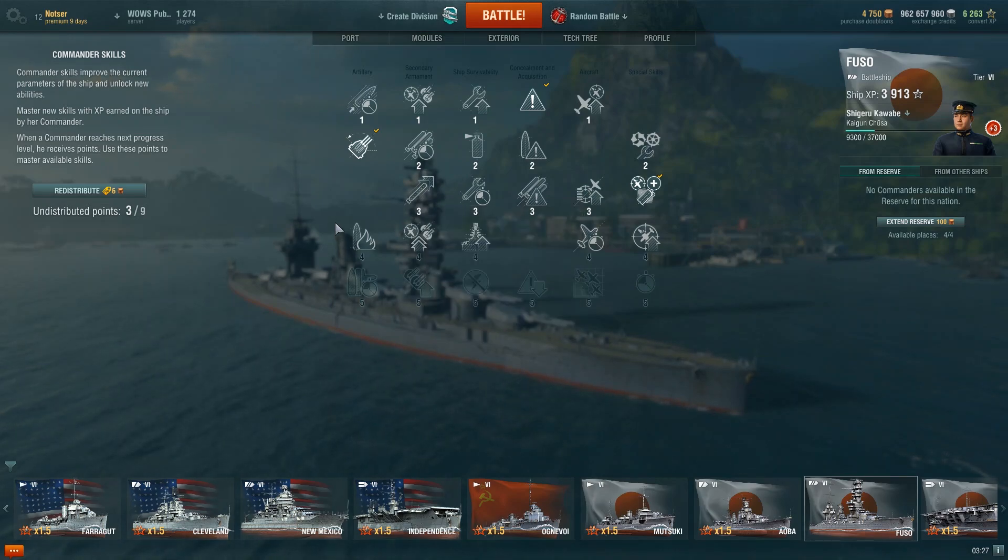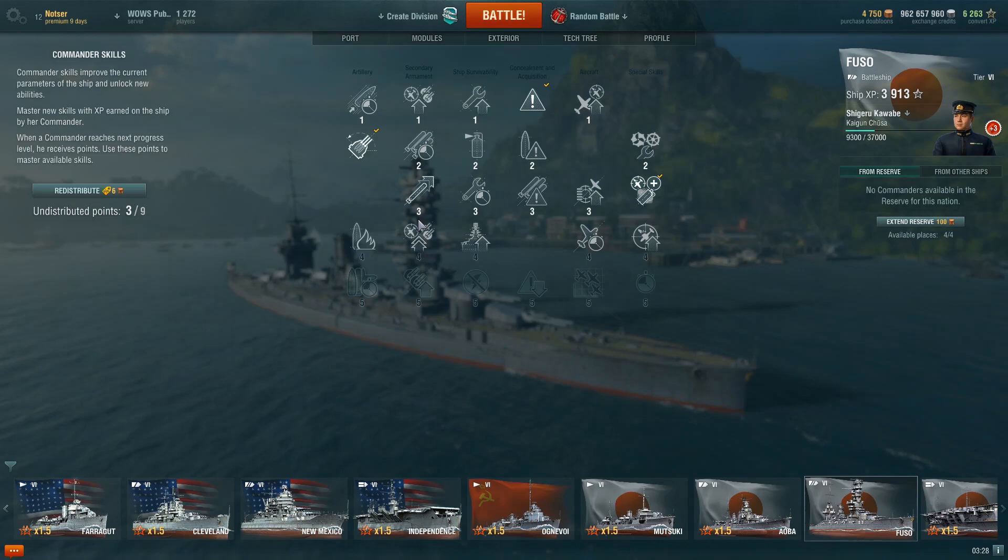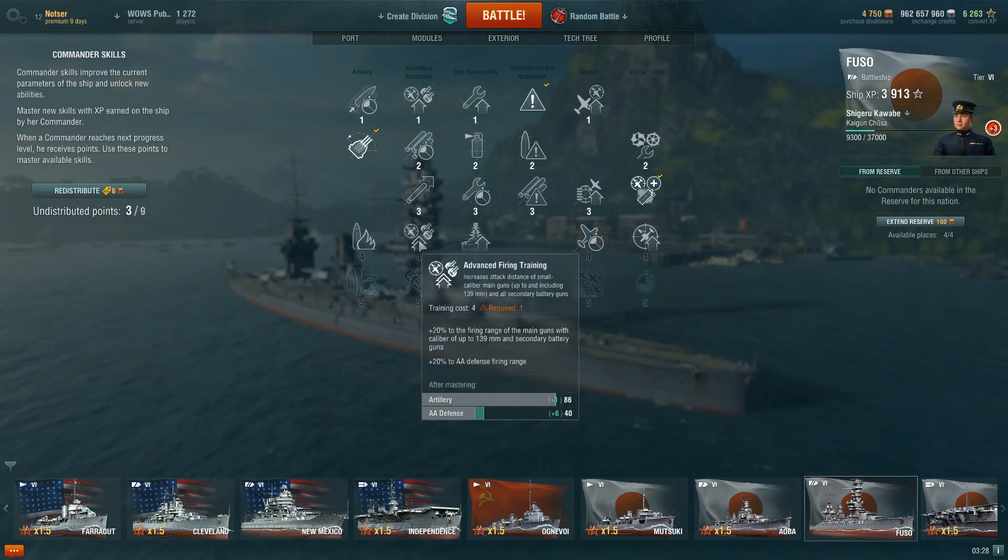Advanced Firing Training was also nerfed, but the secondary battery still benefits — so the Yamato's 155mm can still take advantage of it. I'm interested to see the secondary battery build, although I don't think it'll be that good. Six to seven kilometers is far too close for the Yamato at 12 kilometers range. I'd prefer a build that increases health, damage mitigation, torpedo traverse speed, and consumables. AA and gunboats will take Advanced Firing Training, especially Soviet and US destroyers.